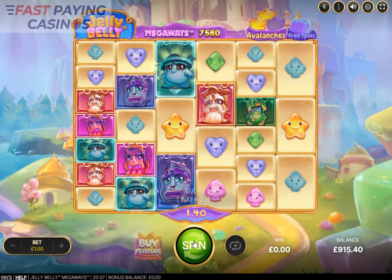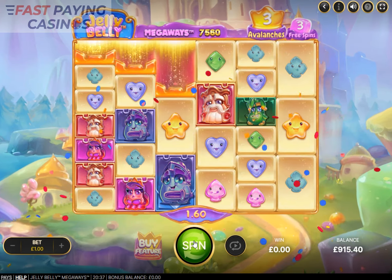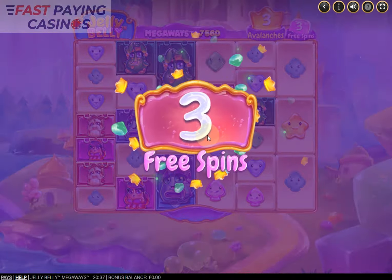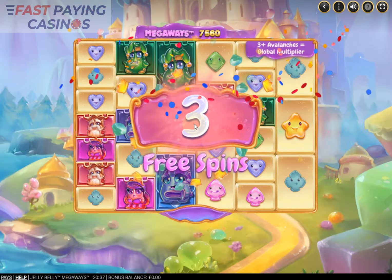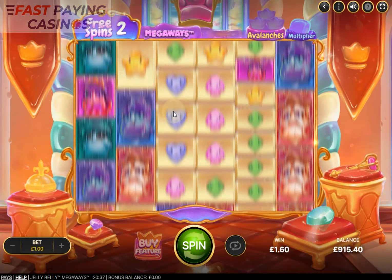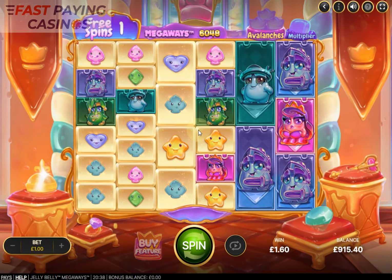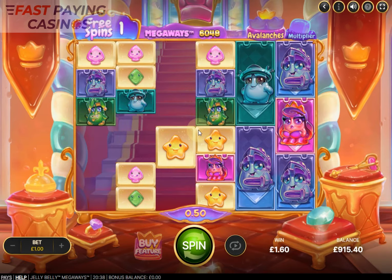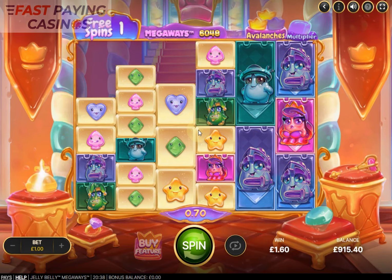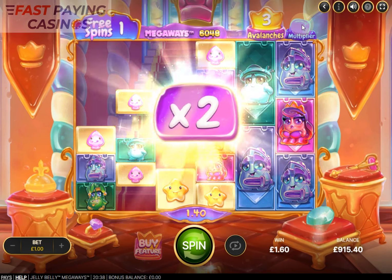We've got a trigger — three free spins, the minimum trigger. I was just about to buy the feature to demonstrate it, but you do get regular free spins and it's always three at the minimum. Occasionally you get more than three tumbles but that's your bonus. You need to get three tumbles just to get even a 2x multiplier. If you look at the top right you can see the multiplier showing times two.